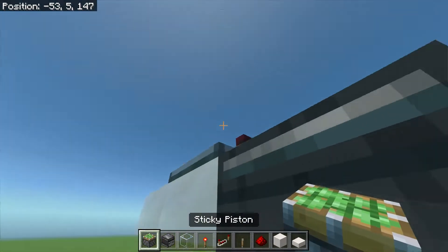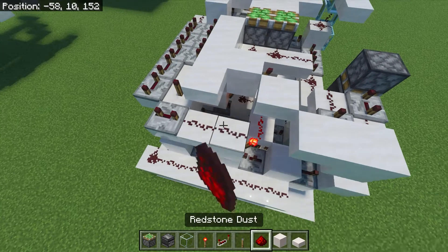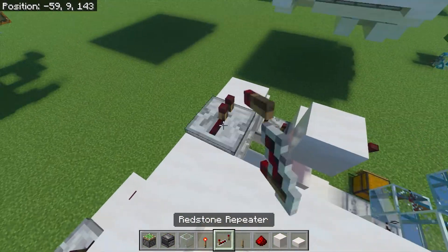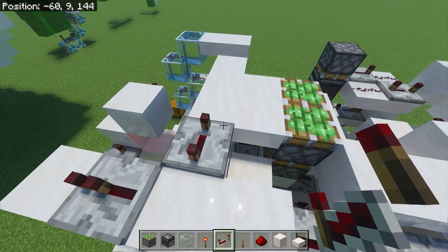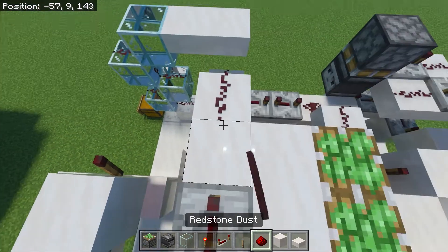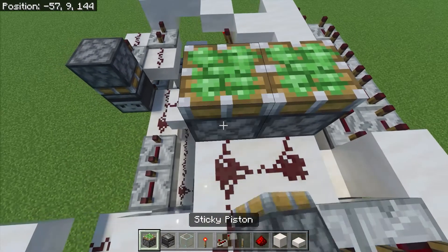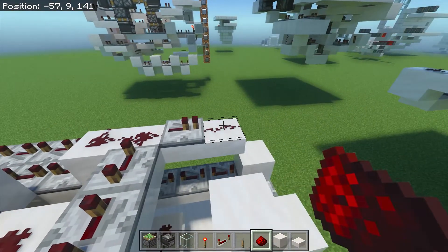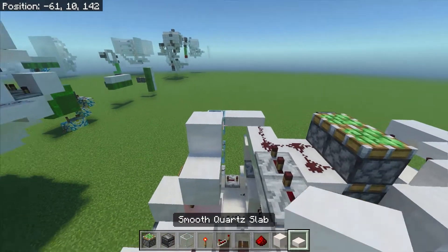With this sticky piston pointing down towards the observer. Now add 2 pieces of redstone dust. Now over here, place a redstone repeater set to 1 tick, followed by a repeater set to 4 ticks, and repeater set to 3 ticks, and redstone dust along here. 2 sticky pistons here. 2 more redstone dust over here and here. Add a block on top of this redstone torch here, along with several slabs here.